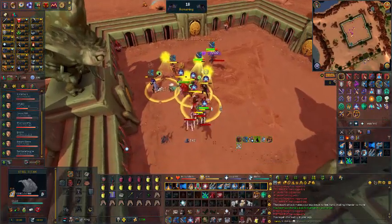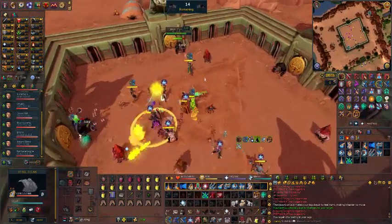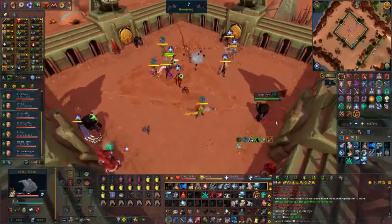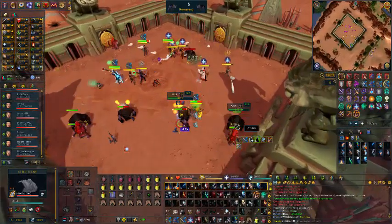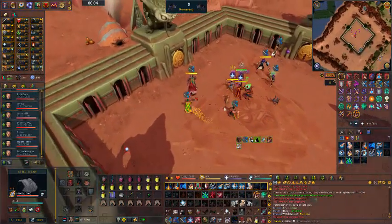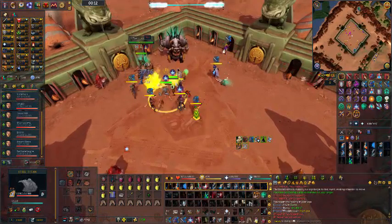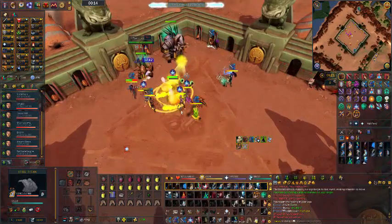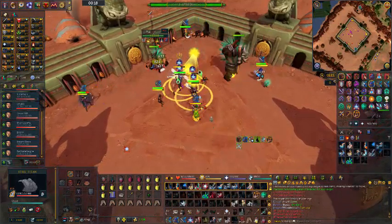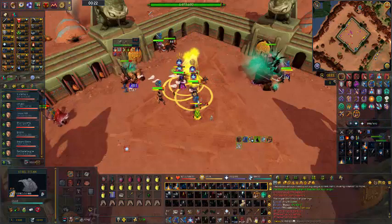I'll speed up the kill to where the next pet spawns. Pet 2 has spawned now and you can see that I've stood in a fairly decent position so I'm not in the way of the pet tank 2, and away from the dogs as much as I can. Just DPS this down.